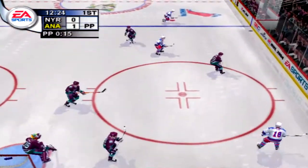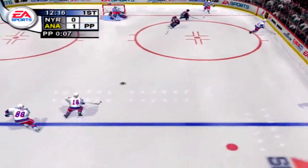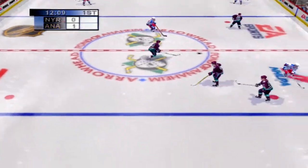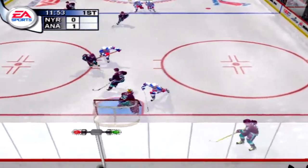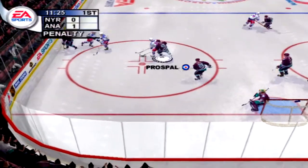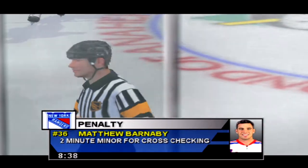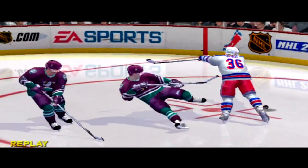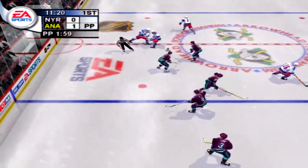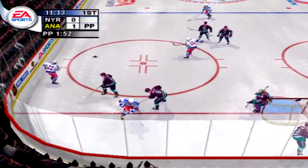Lindros shoots the puck — corralled by New York. Lindros brings it up, moved ahead. Pizar grabs the puck, slaps it — stopped the shot. Delayed penalty call coming up for New York. Barnaby is going to the box for cross-checking. I'm not sure if he was trying to take him out of the play, but he definitely nailed him with the cross-check.